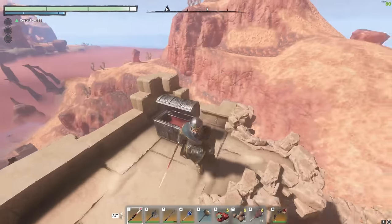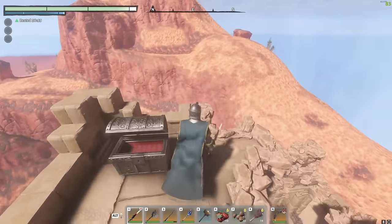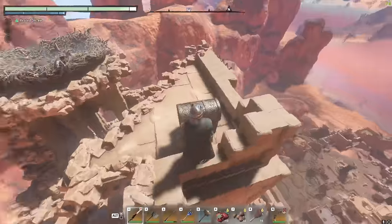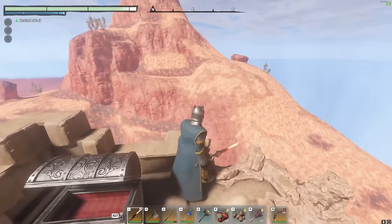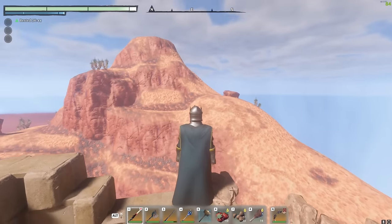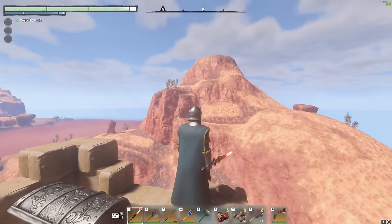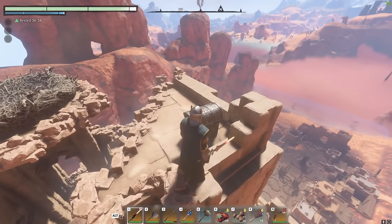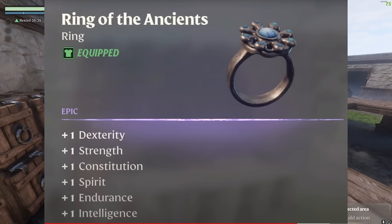If you want to farm this particular ring, this is probably the best chest for it - let me know in the comments if you know other good locations. What you want to do is set your flame altar up on top of the hill to the side so you can simply glide across or jump across and climb up every time. The Ring of the Ancients gives you plus one to all the stats listed, so you certainly want to get your hands on this one.